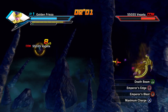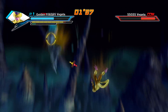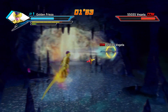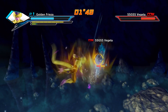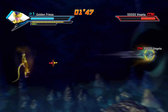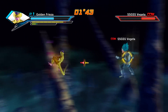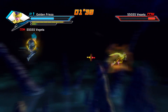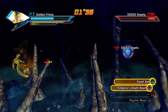Okay, Emperor's Blast. Emperor's Blast hits behind you. So let's try to have him teleport behind me and then work from there. Come here, don't run. Into Emperor's Blast. There we go, not bad — the combo potential. All right, maximum charge and the last one, Emperor's Death Beam.